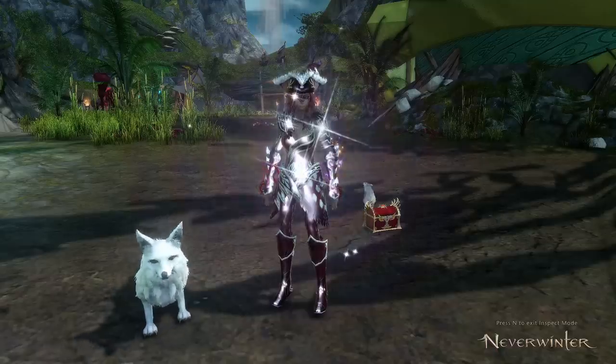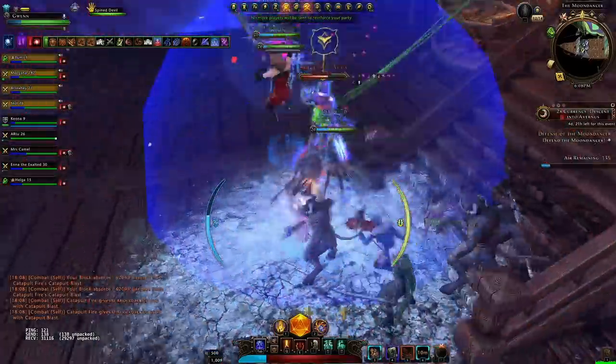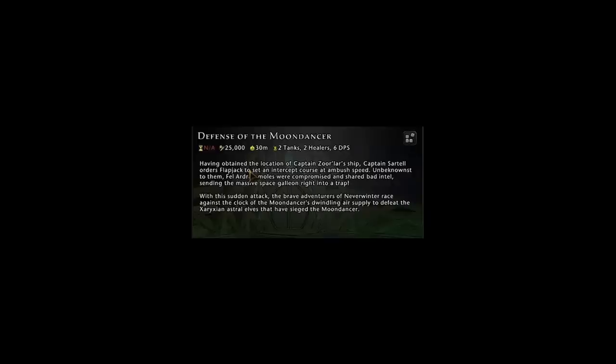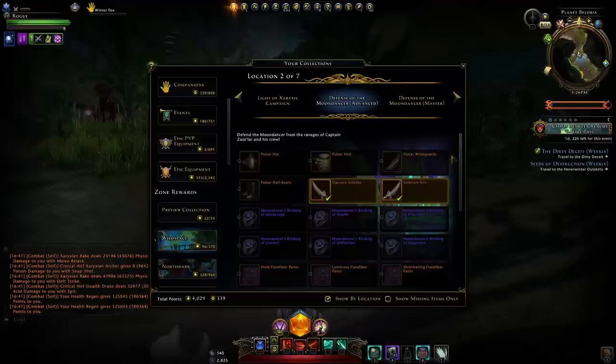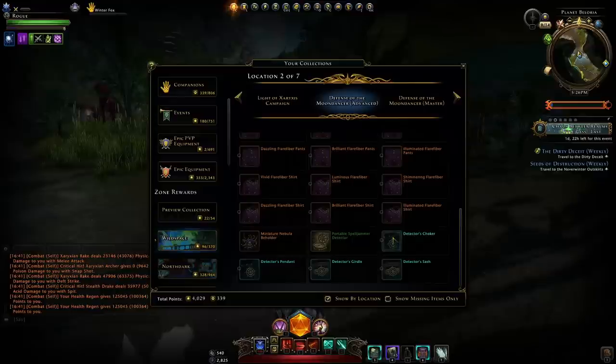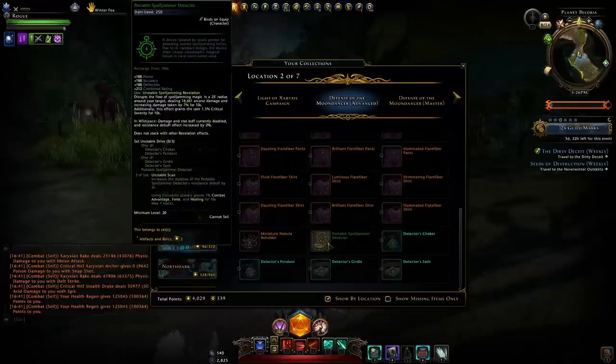Tip number two: the new trial, the Defense of the Moon Dancer. For the normal version you'll need 25,000 item level on a private queue, but it won't have any unique rewards — kind of pointless other than to get a general flow of how it plays out. You can jump up to advanced, but you need 50,000 item level on private queue. This time it does have some decent rewards like legendary armor, weapons, rings, shirt and pants, along with a mythic set including the artifact which you'll probably be able to sell for a pretty penny.